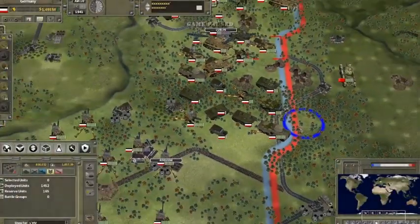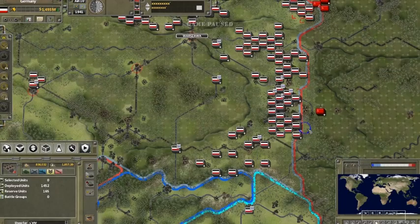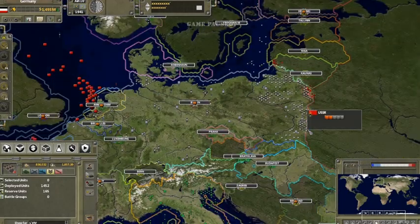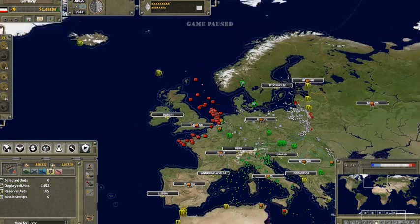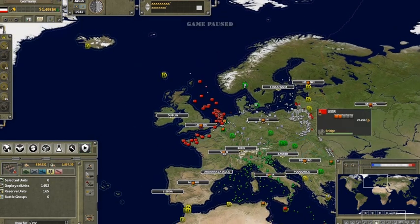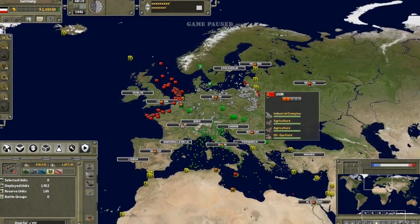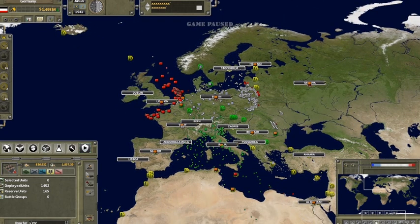Supreme Rule 1936 is a geopolitical grand strategy game that features many different elements including diplomacy, research, economics, and resources, but it also includes a very detailed strategic tactical war game element. It is a real-time strategy game but also allows players to control the game speed — playing on slow to react to tense battles or on very fast to play through build-up periods.